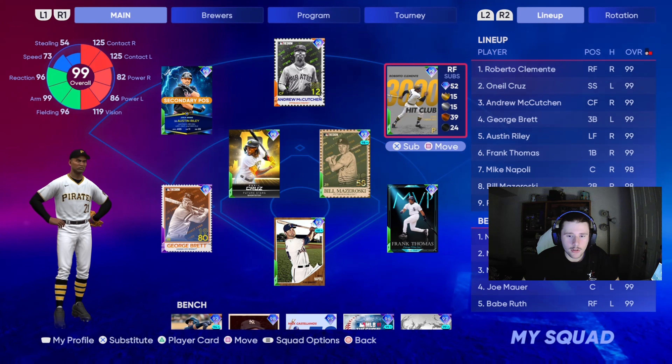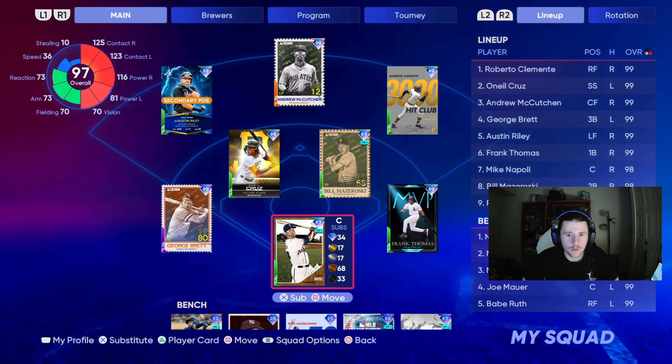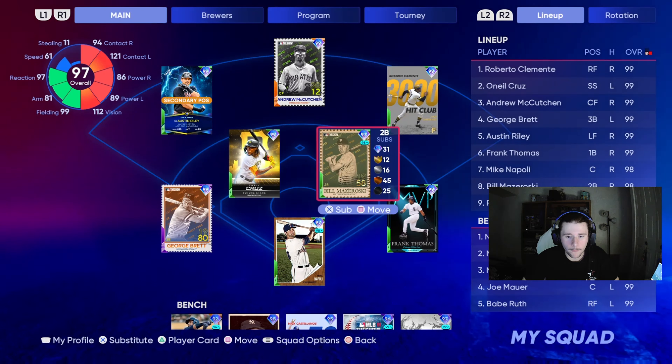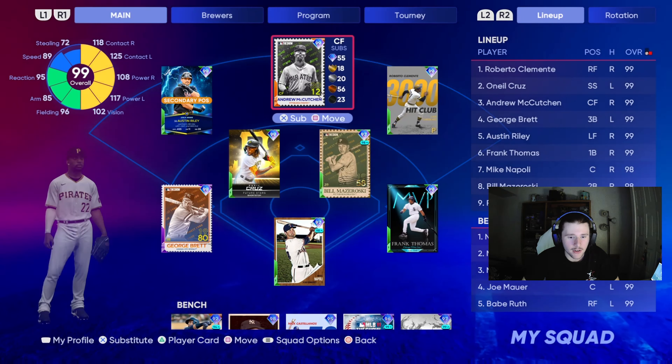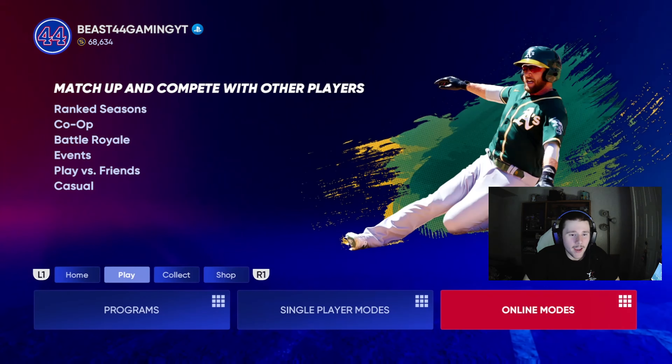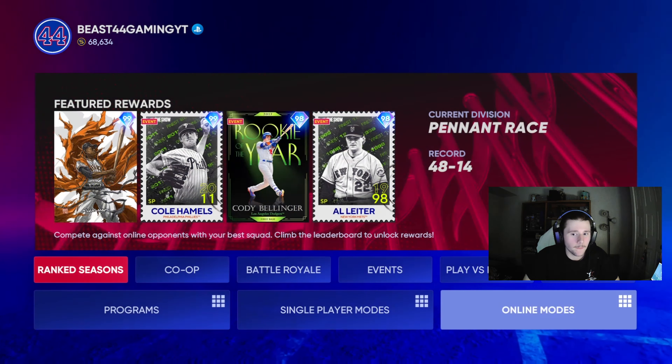We also have 99 O'Neal Cruz from the Field of Dreams program, Bill Mazeroski from the last event, and we added Roberto Clemente to the outfield — we took out Alfonso. We put Frank Thomas at first, Mike Napoli is our catcher from the Battle Royale program, Austin Riley from Player of the Month for July. That's pretty much the team update. We're going to go ahead and play a game and let's have some fun.